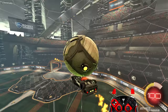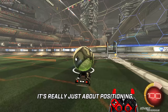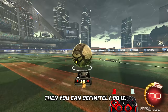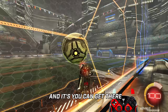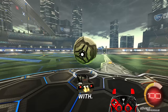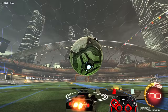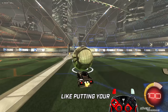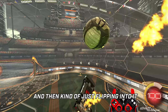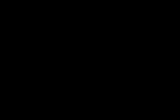That's the ground movement you need to learn first. Then once you get into the air, you just have to think about getting it. It's really just about positioning — if you can get your car into that position, you can definitely do it, and you can get there in many different ways. You can get there like this, or like this — there are a lot of different ways, but it's the same concept: butt pointing towards the ball, then just flipping into it and using a little bit of arrow.